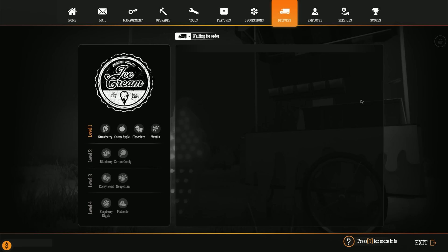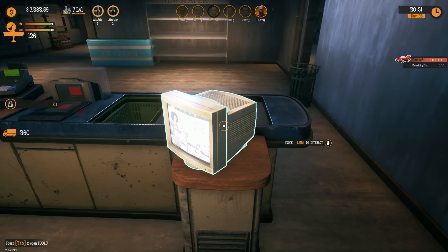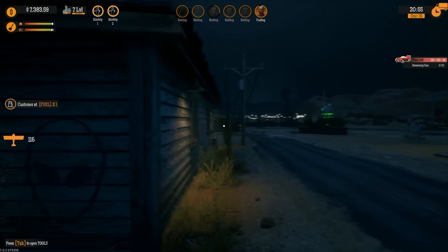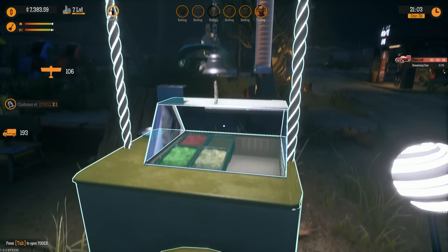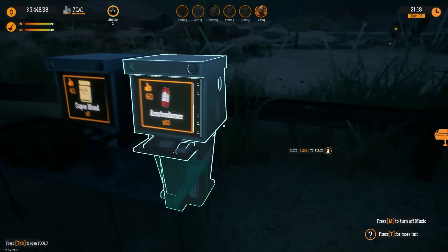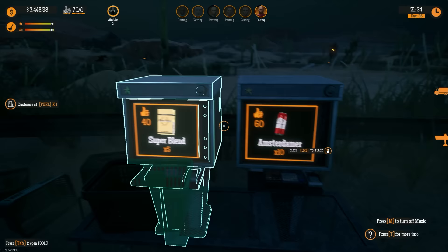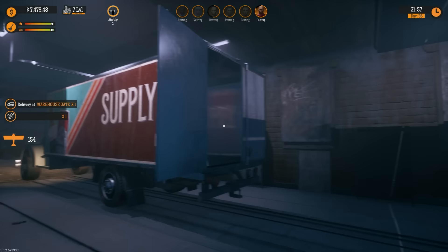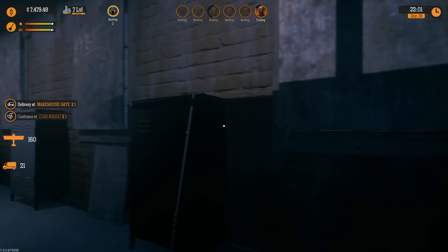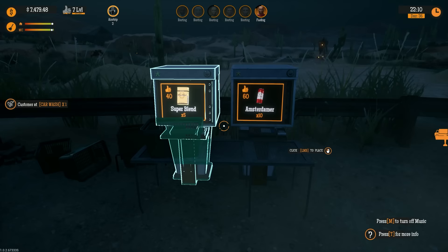Let's get some Super Blend and Amsterdammer and see what happens — maybe there's a way to make money here. We have 20 Amsterdammer in stock, let's add those. Then there's actually a delivery option for ice cream: strawberry, green apple, chocolate, vanilla, blueberry, cotton candy, rocky road. Today's price is 26, sell price is 40 — that's actually pretty good! Do people come just for the ice cream? I'm not actually sure.